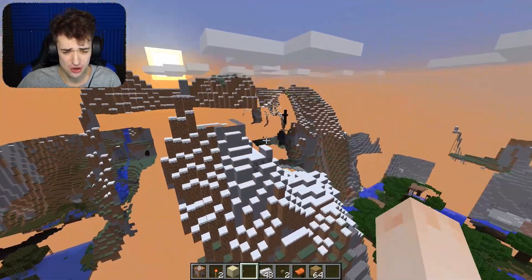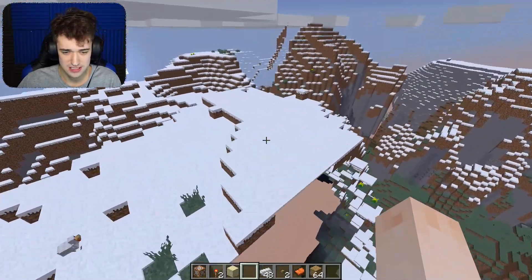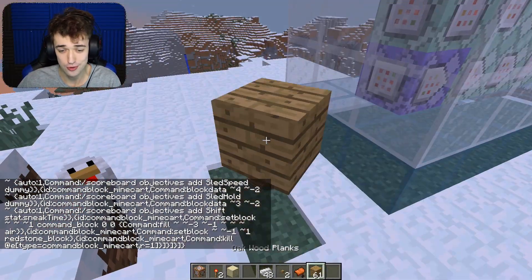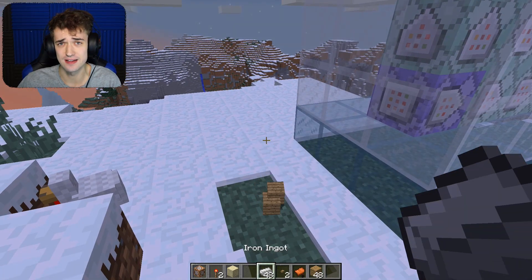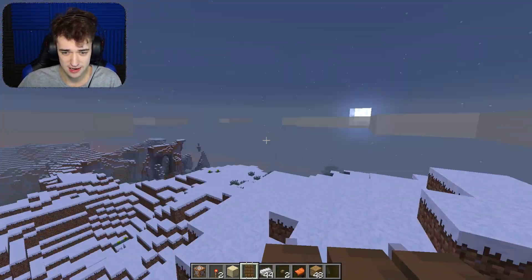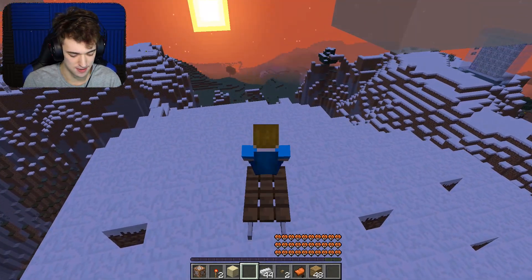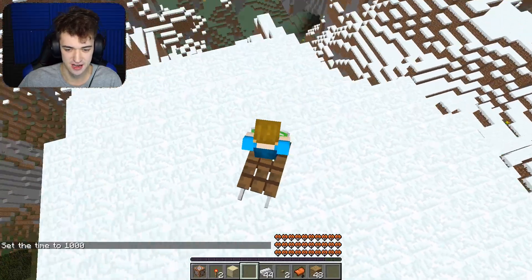I wonder if it's more effective in the snow, if they coded that in. There's definitely some snow up here. I need to paste that command in, click the block, and throw it down — one through sixteen, then one two three four. This is the highest mountain, right by the clouds! Okay, you guys ready? This is the true test. It doesn't feel any faster, but it's still gonna be awesome. We need the perfect amount of sun — time set day. This is the 2016 Sled Olympics!